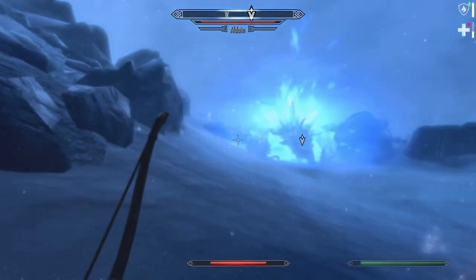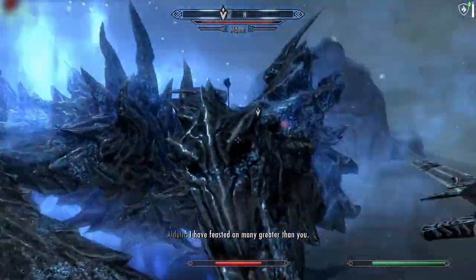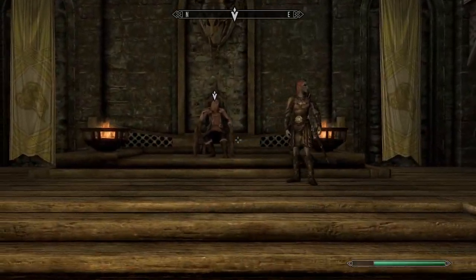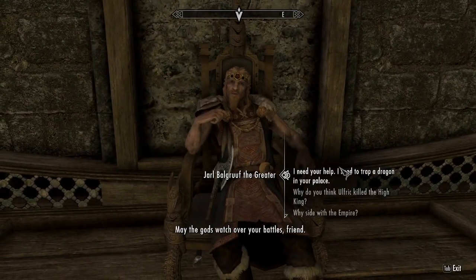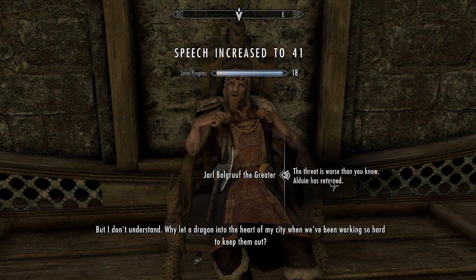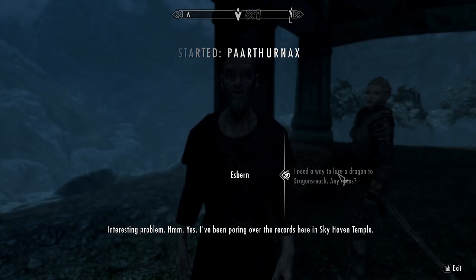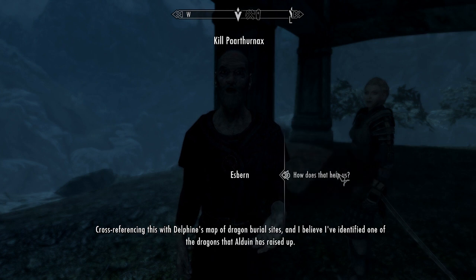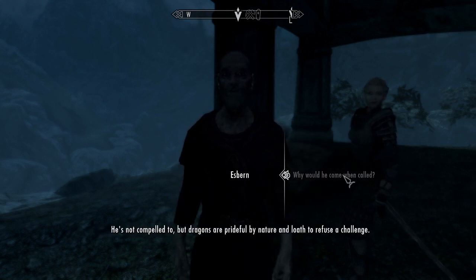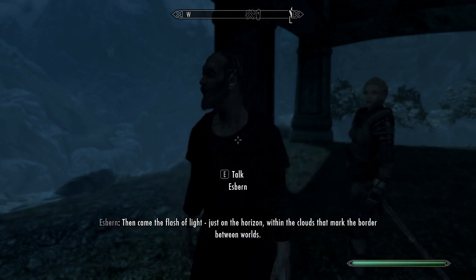The first fight with Alduin is rough — our armor is seriously starting to drag us down and we have to chug about 30 potions in this fight. We head back to Dragonsreach to ask about trapping the dragon, and thanks to actually doing the Civil War this time I don't have to sit through the 20-minute talk. The quest is slightly different if you've already done the Civil War — all you have to do is go back to Sky Haven Temple, talk to Esbern, learn the shout, come right back, trap the dragon, and head out to the final dungeon.